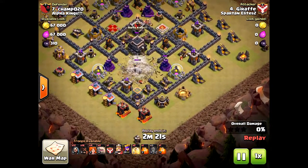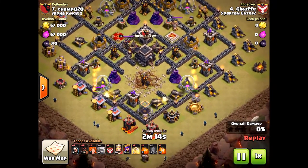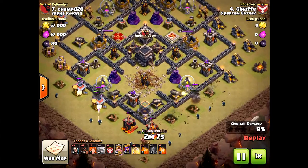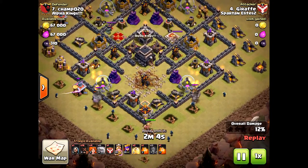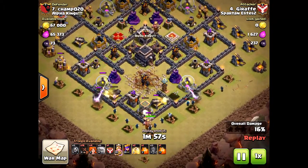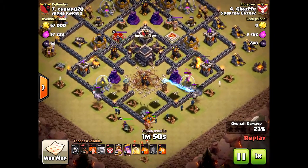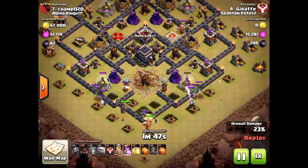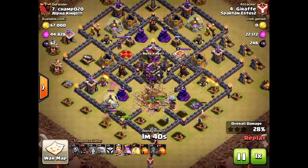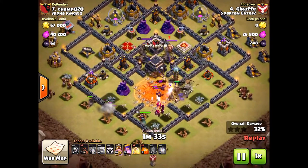What he's hoping for is the clan castle is going to lure his Valkyries. This was a mistake, in my opinion, to bring Earthquake there — I should have brought a Jump instead. But look what he did — he actually funneled nicely. Nice spread on the golems, which is critical. But no wall breakers — he should have dropped them already. The golems would have gone into the center, but now he's losing his wizards. They're getting clumped next to the golems, and the wizard towers and mortars are taking out the wizards as well. So you cannot forget to bring wall breakers. They're one of the most underrated troops in the game because they provide so much necessity in funneling.